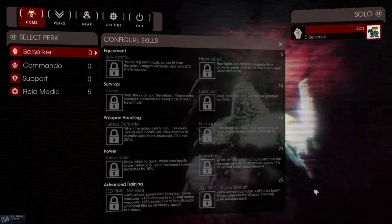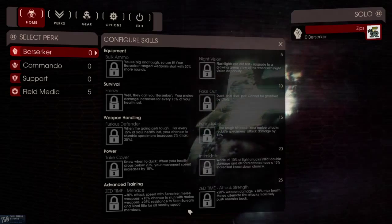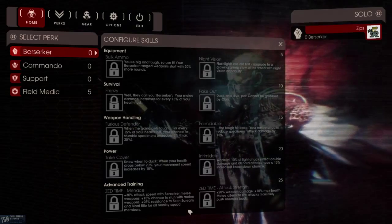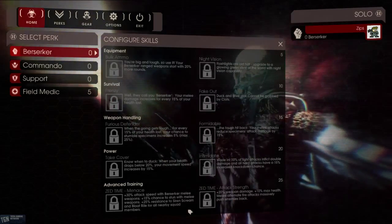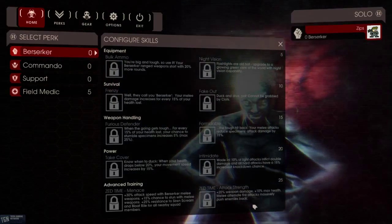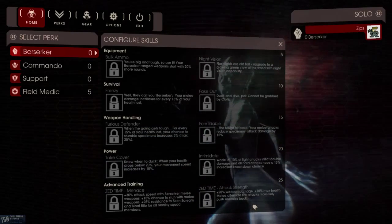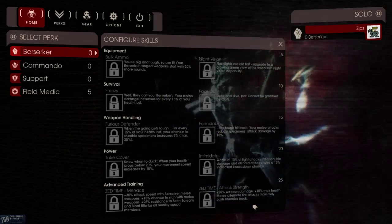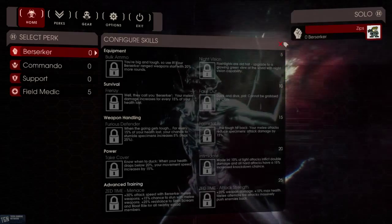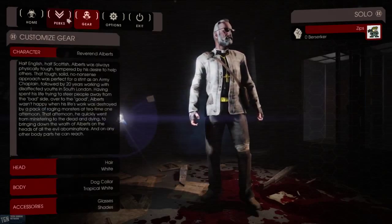Finally, level 25, which I assume is the max level. You have Zed Time Menace: plus 30% attack speed with Berserker melee weapons, plus 15% chance to stun with melee weapons, plus 25% resistance to Siren Screams and Bloat Bile for all nearby squad members. Or, Attack Strength for Zed Time: plus 20% weapon damage, plus 10% max health, and melee alternate fire attacks massively push enemies back. Those all sound like great skills. Let's take a little look-see right now.